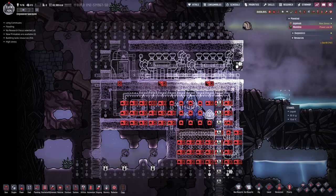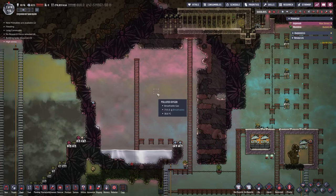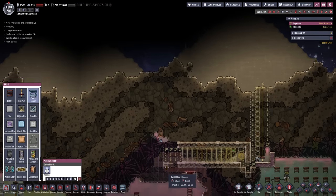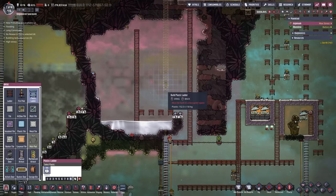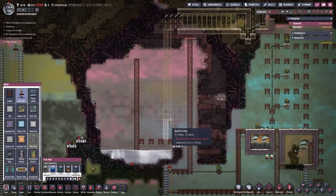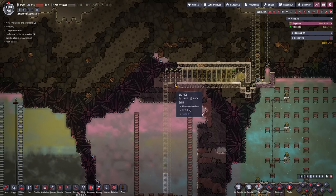Last but not least we need to deconstruct this ladder right here - let's deconstruct it all the way to right here. That should give the dupes more than enough to do and we will check in when all of this is done. The dupes have dug out everything, which is very good. So what we are going to do - we can get started on this up here right now. I'm going to come down with a ladder all the way to right here and with the fire pole come down all the way to right there.